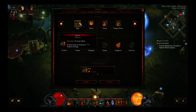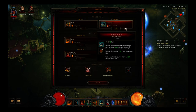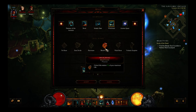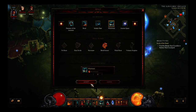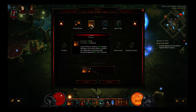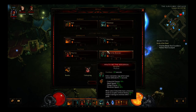My primary skill is Bash with the Instigation rune for fury generation. My secondary skill is Whirlwind with the Blood Funnel rune, which is very important for getting some life back — the guys in Act Five are going to hit harder, so that's just the way things are. I'm also using Leap to generate some fury, and I'm using the Iron Impact rune for survivability. You're going to leap into a pack of mobs and whirlwind them down without taking much damage.